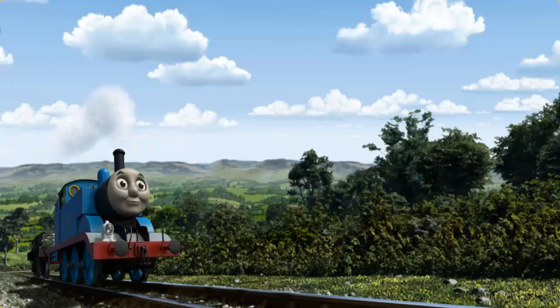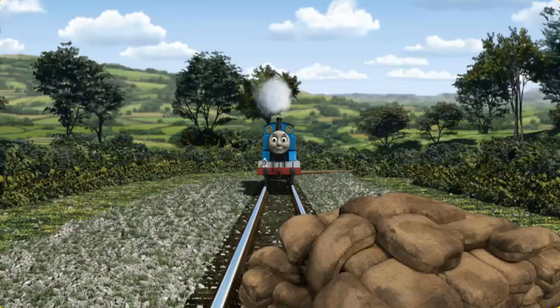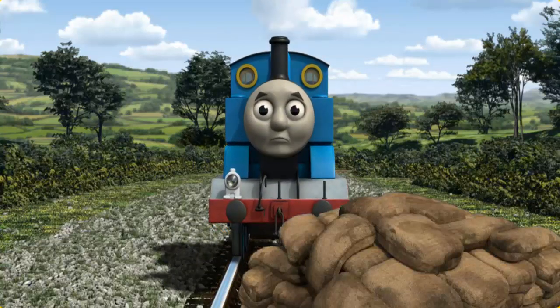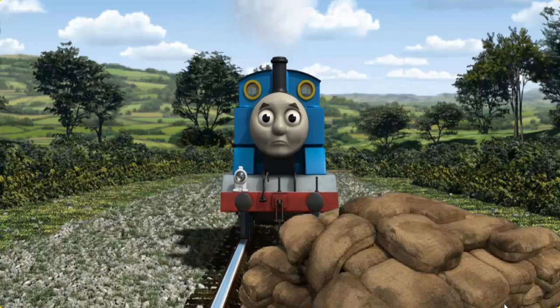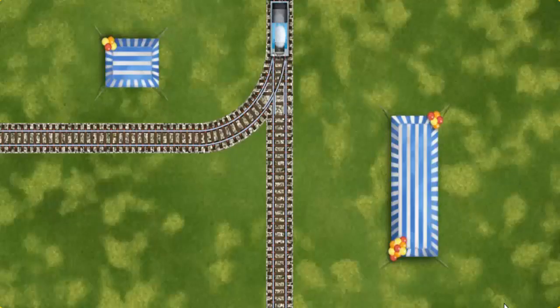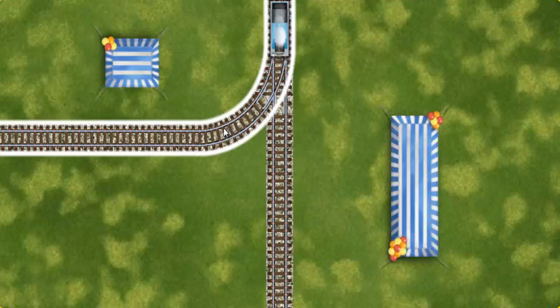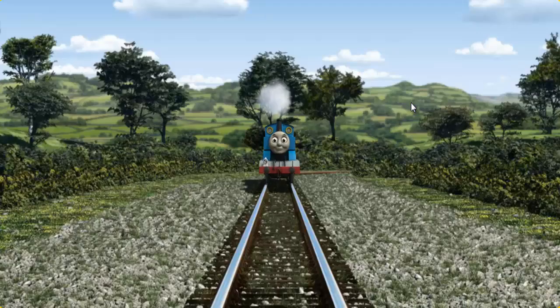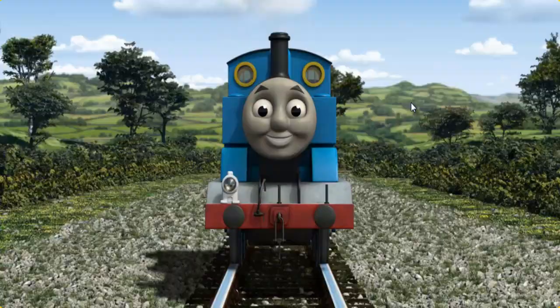Thomas set out for Farmer McCall's farm. Along the shortest tent, Thomas had to stop. He needed to go a different way. Show Thomas the track that goes nearest to the shortest tent. Full steam ahead!